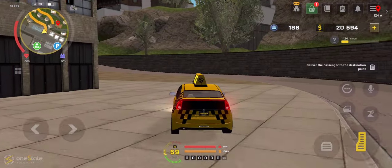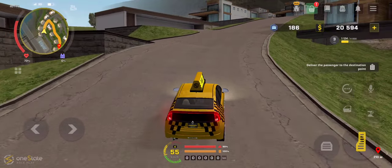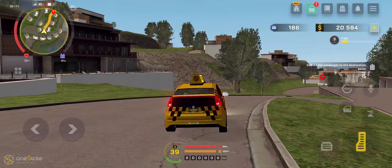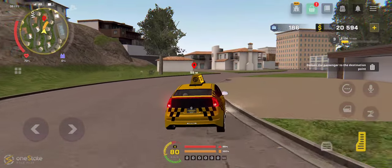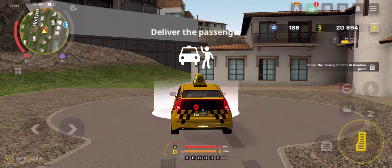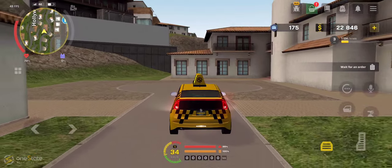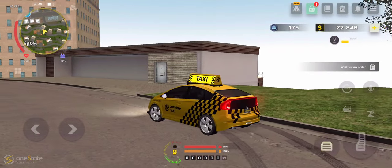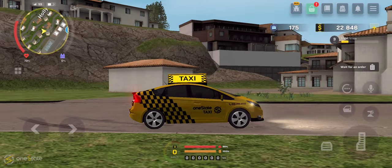They've gone to Vinewood — the expensive part of town. This game has a Vinewood. It literally looks like GTA 5 Vinewood, that's all I'm gonna say. It looks awesome around here. They're going to a giant mansion. They should give me some tip for this ride. Our first ride — $2,239 with a tip of $13. So $2,300 with a $13 tip. That's amazing!